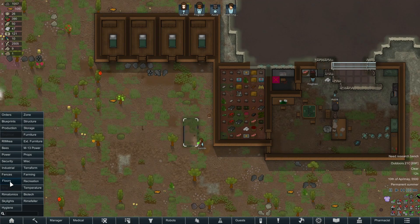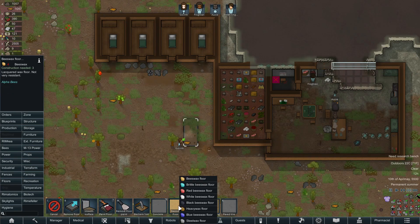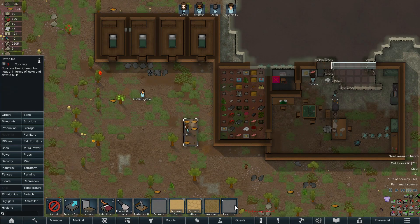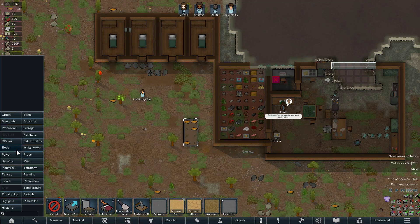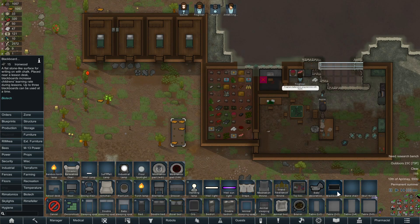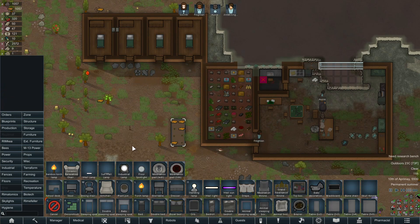I am bummed about the flooring because the options are beeswax floor, concrete, no straw matting, paved tile - I don't have any flooring stuff and I don't know what unlocks flooring now. Make a toy box and a blackboard - yeah, and there's the bone chair issue. I will need to remove that mod.